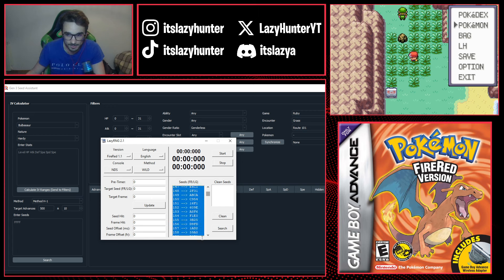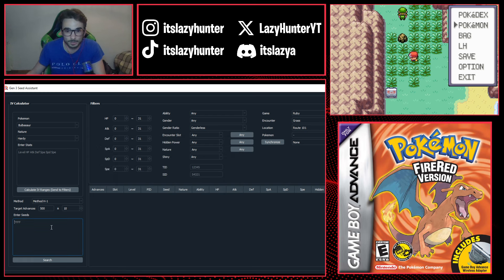I'll go from seed 130 to 170 — about 40 seeds — copy them, paste them into the Clean Seeds box to remove extra characters, then paste the cleaned list into Gen 3 Seed Assistant under Enter Seeds. The timers for these seeds should be enough to watch the entire intro with a few seconds to spare for skipping. In Gen 3 Seed Assistant, set the method to Method H1 for wild Pokémon, set the target advances to around 1000, and a margin of 99.